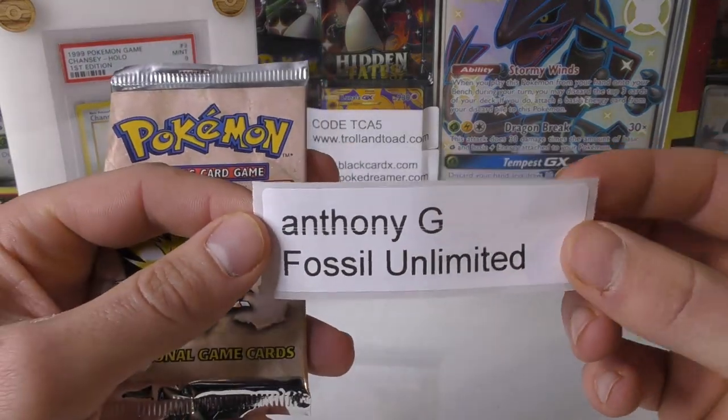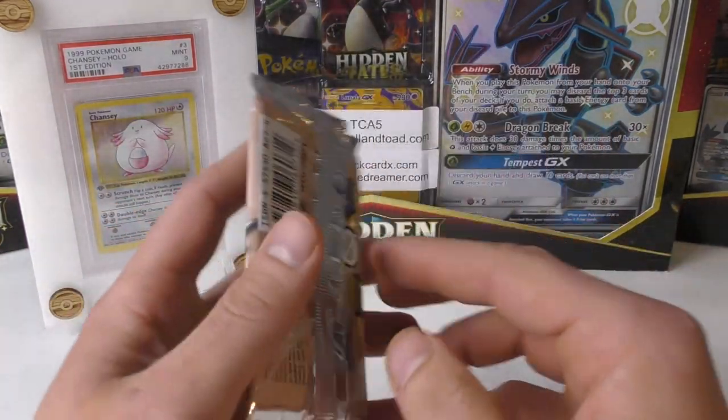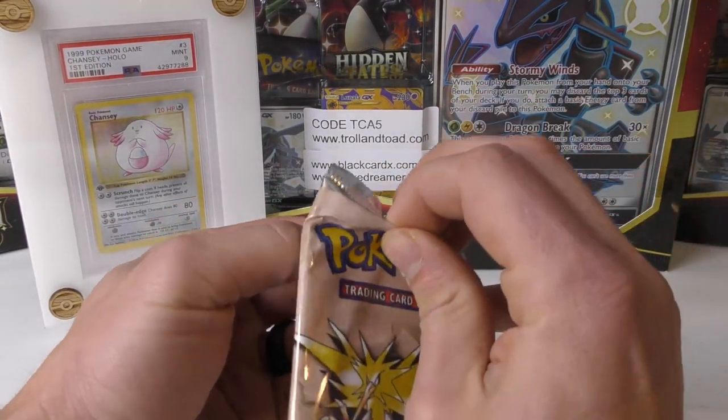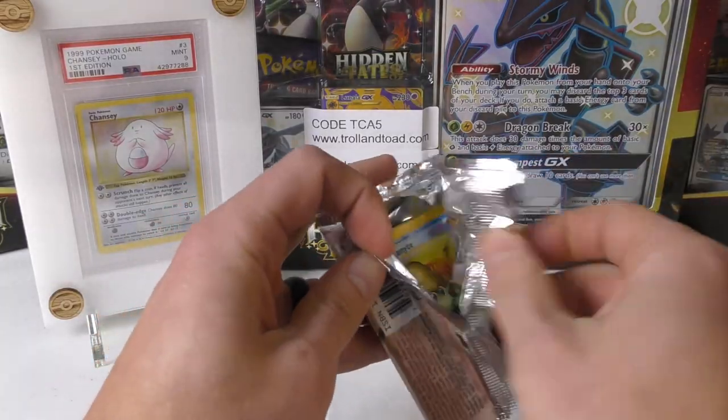Next up we have a Fossil Unlimited pack for Anthony G. So this box just went up on the website — I saw quite a few sales over the weekend for it, more than any other set, probably because it's cheap. It's just $3.95.